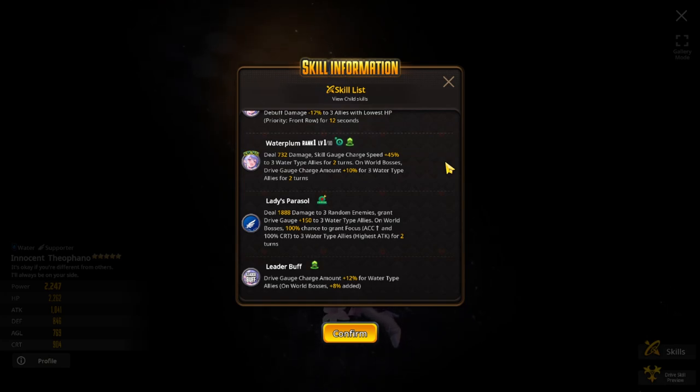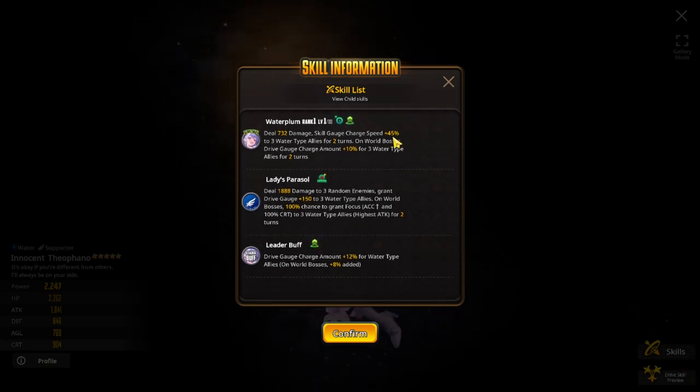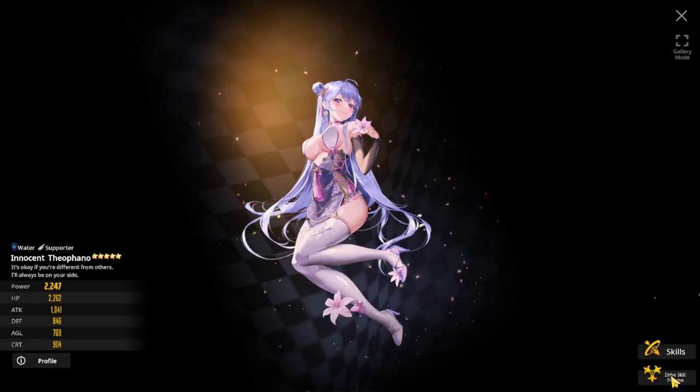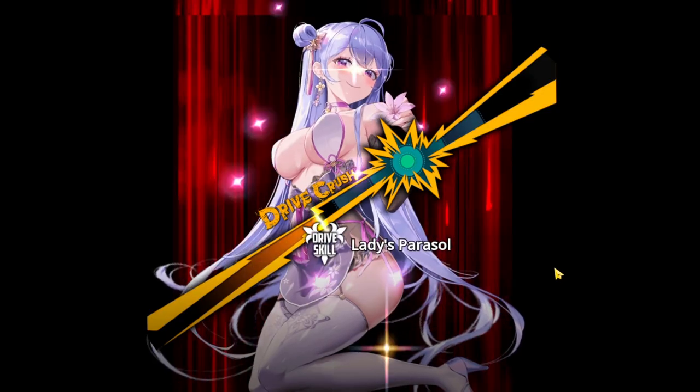The leader buff gives drive gauge charge amount plus 12% for water type allies, and on world bosses an additional plus 8%. Overall a very strong water type supporter for the world boss trial — she has the crit fever, so definitely want to summon this unit.